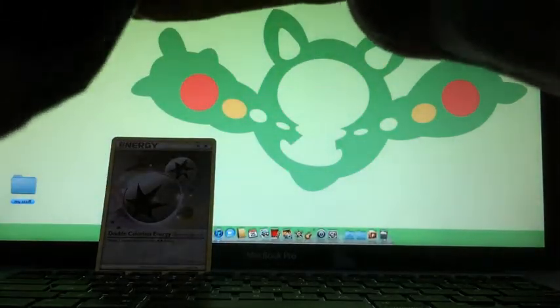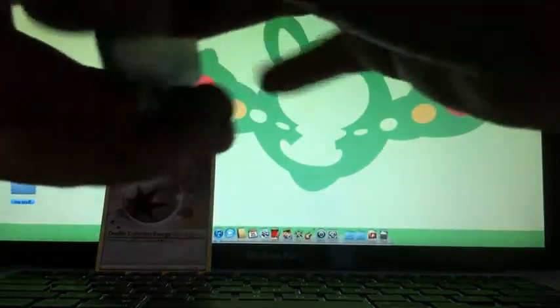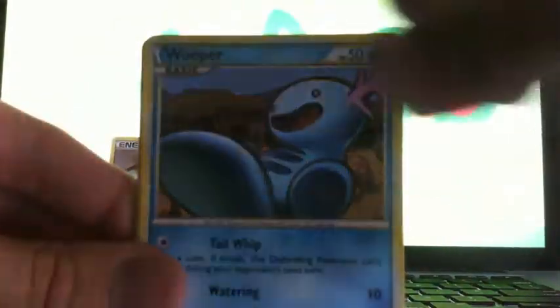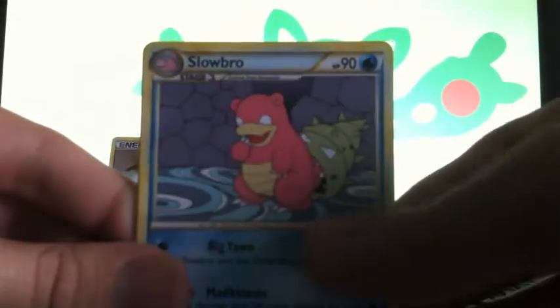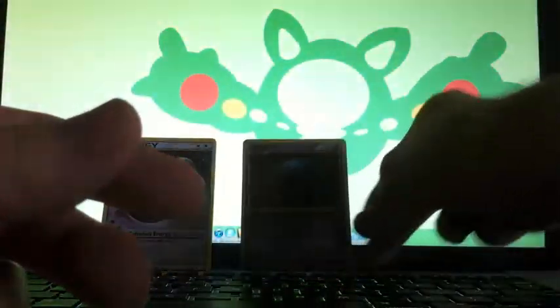Let's go right to the next pack. Super Growlithe, Grass Energy — sweet. Slowbro, Full Heal reverse, Wheezing, and the holo is Wobbuffet — that's cool. I actually just made a trade for this, so I will have one for trade if anyone's looking for that.